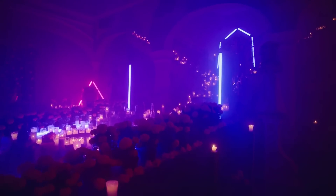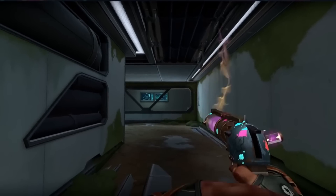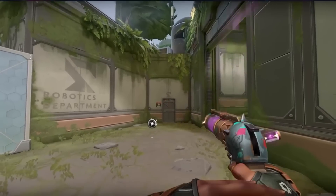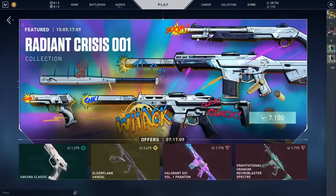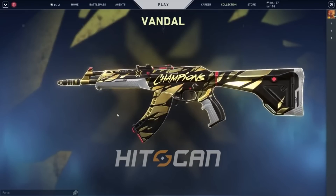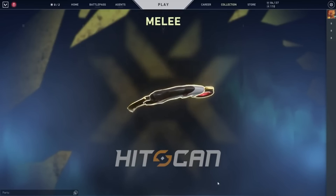Nunca Olvidados at 5,100 VP in patch 3.08 — let's move on. Arcane in patch 3.09 for $23.77 — I copped it. A lot of people said it was stupid and overpriced, and then once it left the shop, many people wished they bought it. Radiant Crisis 001 was quite a forgettable skin line that cost 7,100 VP in patch 3.09. Champions 2021 cost 6,263 VP in patch 3.10, and similar to Arcane, a lot of people regret not buying it today.